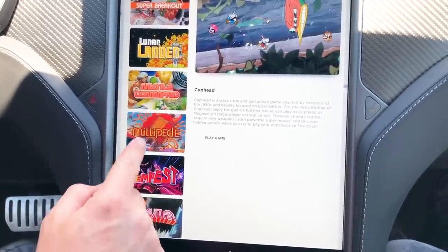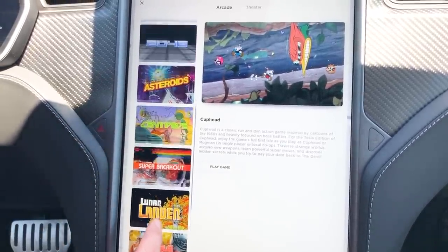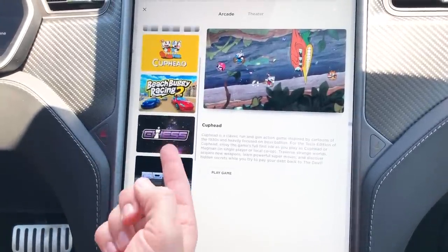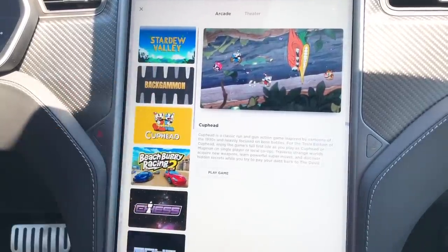So you have: Gravatar, Tempest, Millipede, Missile Command, Lunar Lander, Super Breakout, Centipede, Asteroids, 2048, Chess, Beach Buggy Racing 2, Cuphead, Backgammon, and Stardew Valley.